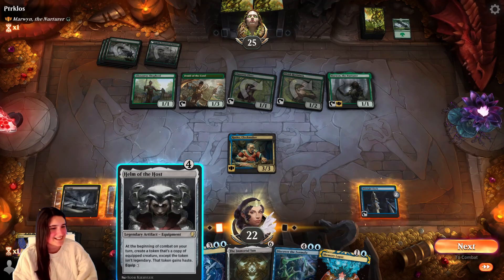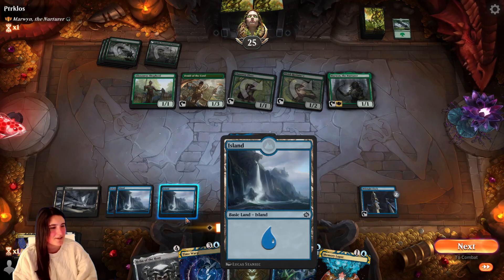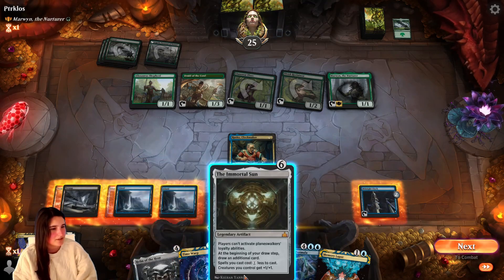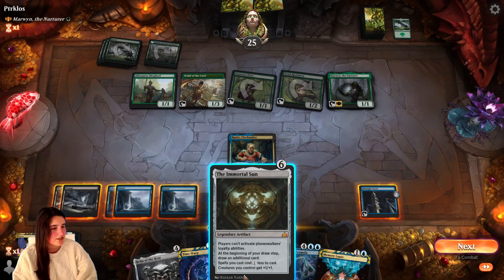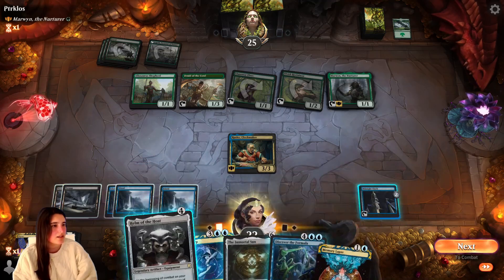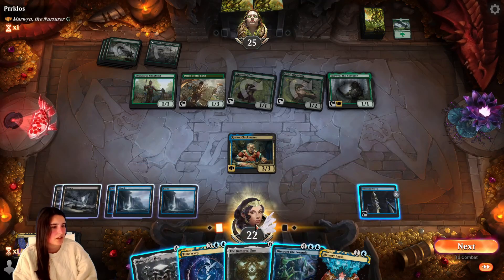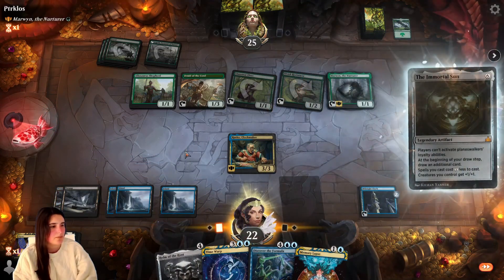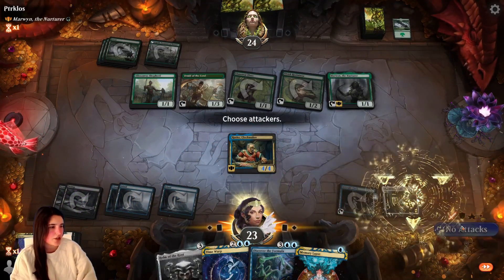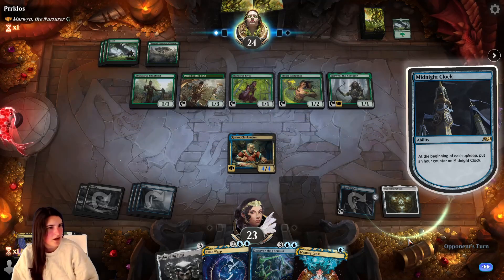I guess I could do this as well. Should I do a Time Warp right now? An additional card, spells you cast costs... Why don't we — I don't like where this is going. Let's get the Immortal Sun on the board just real quick, get some extra card draw. I'm going to hold off as a blocker.